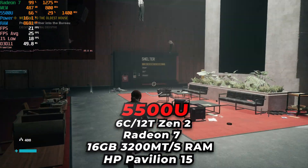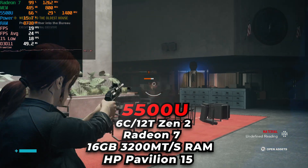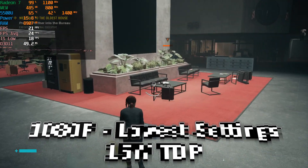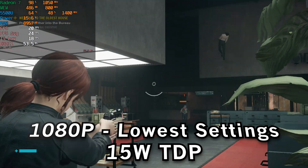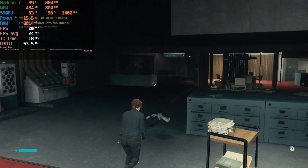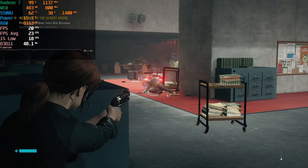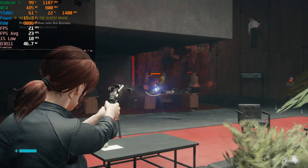We're taking a look at Control running on the AMD Ryzen 5 5500U. The game is currently running at 1080p with the lowest in-game graphics settings - pretty much everything was turned down or turned off. Even with the low preset it doesn't lower everything to the max because it still has SSAO on, and SSAO can be pretty demanding on things like an APU, so you really want to squeeze out as much performance as possible.